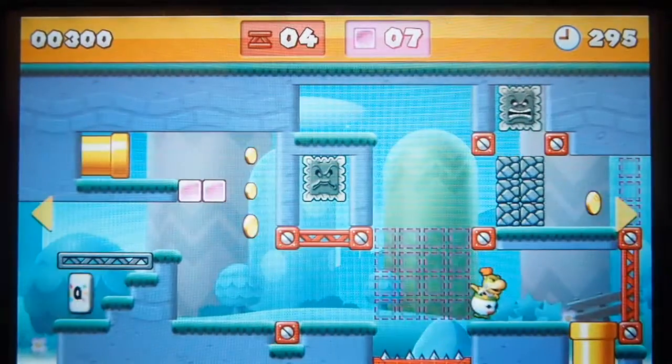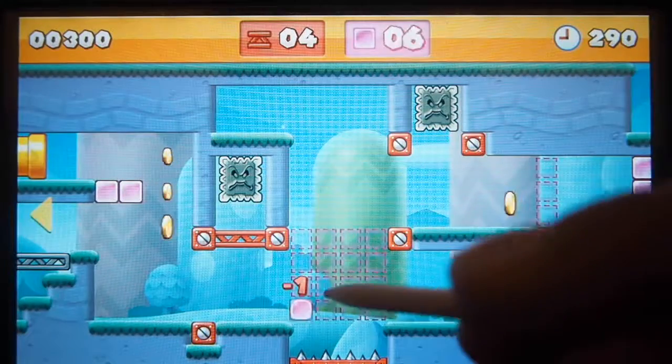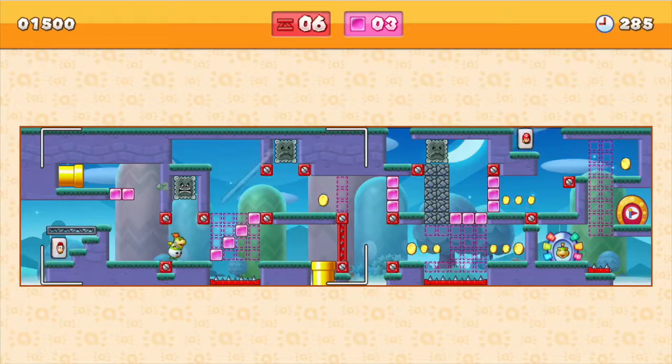For instance, Donkey Kong can climb steep sections, Mario can wall jump, and Bowser Jr. can hover over spikes. There are stages that have alternative exits leading to a four-level world that caters to an amiibo's special ability.